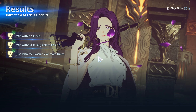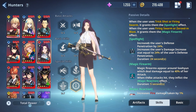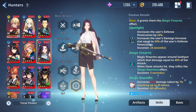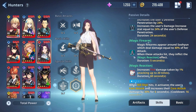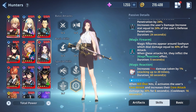Let's take a look at her kit and why she's able to do that much damage. When the user uses trickshot or firing swarm, it grants the spotlight effect; when using firing swarm or zeroed in, it grants the magic firearm effect. Spotlight increases defense penetration by 24% and increases damage equal to 24% of defense penetration for 24 seconds. Magic firearms appear around Soohyun and deal damage equal to 40% of her attack.